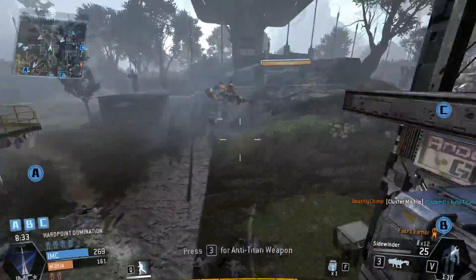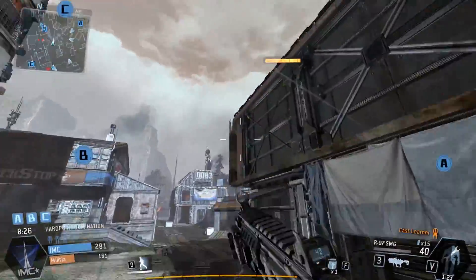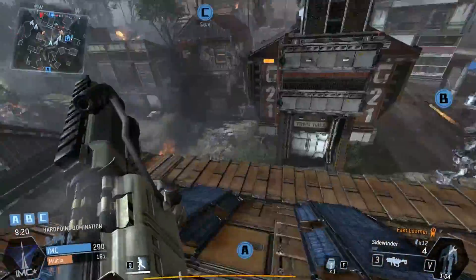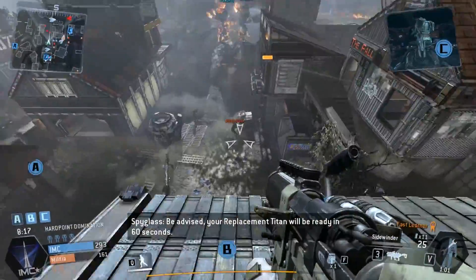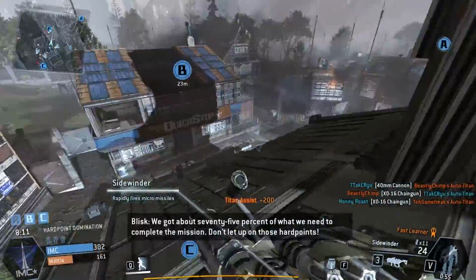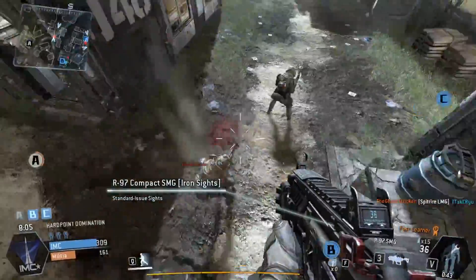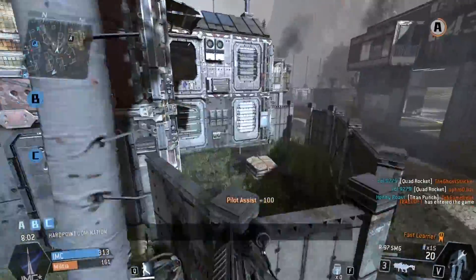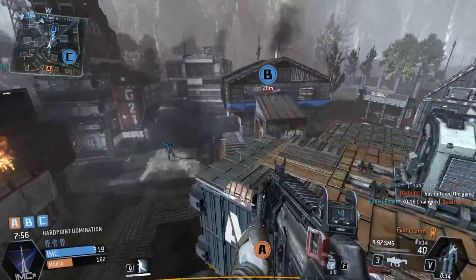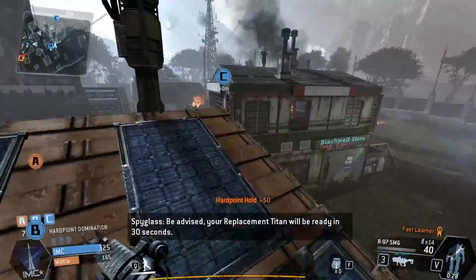Seriously, this is the worst Titan weapon to use right now. I know a couple of people who like it but I only see them playing defensively — standing back behind rocks taking pop shots. Overall, this gun is only really effective at long range, and even then it's questionable. All the other Titan weapons can outplay it and out-damage it easily. After I regenerate, I am never using this gun again. Dying so many times in my Titan because of this weapon has completely killed any reason I'd ever choose it.